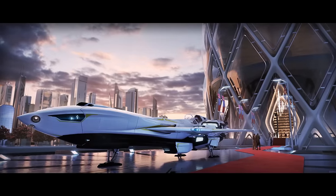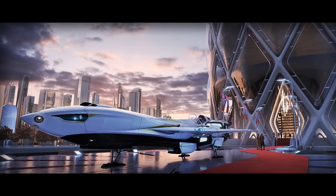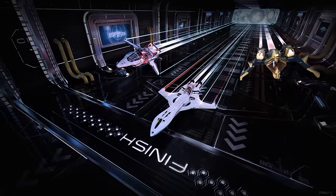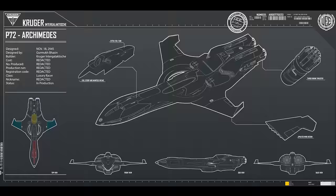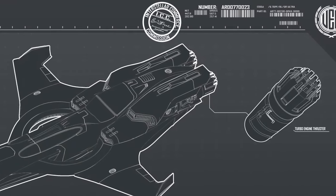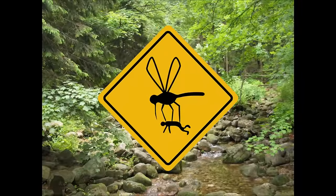Next is the Merlin's sister craft, the P-72 Archimedes. It's faster, better shielded, capable of regenerating boost fuel, and approximately equally well armed, but it still lacks a quantum drive making it another parasite craft. We'll call this one a mosquito.